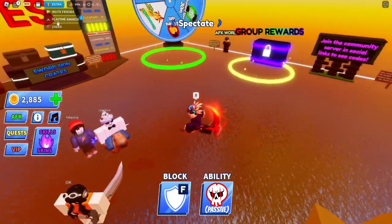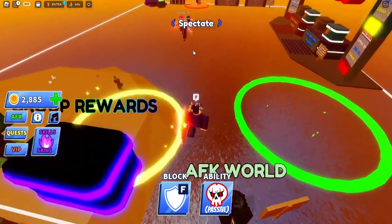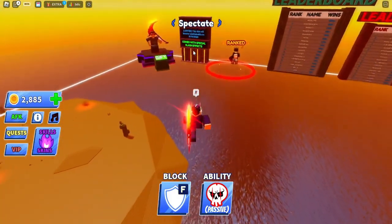There are also codes — right here you can redeem codes. Or you can go into the AFK world and get up to 12 coins per minute.